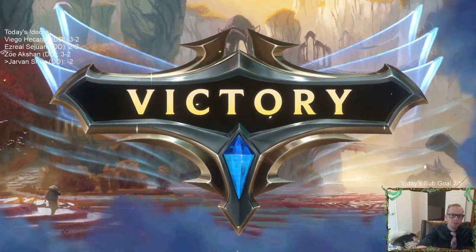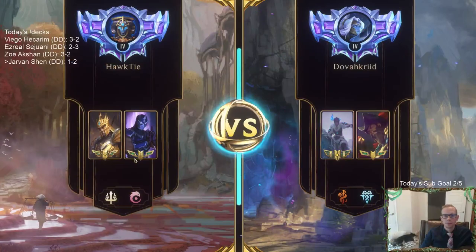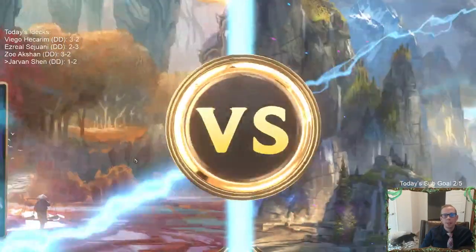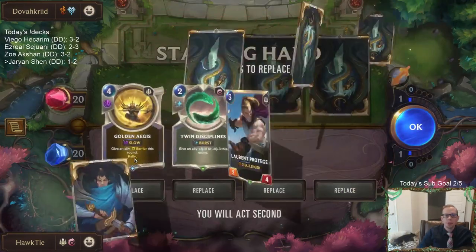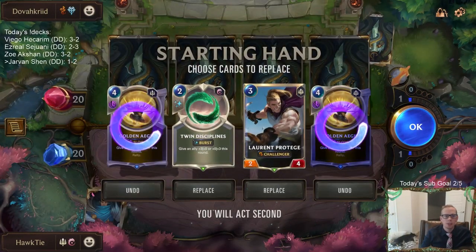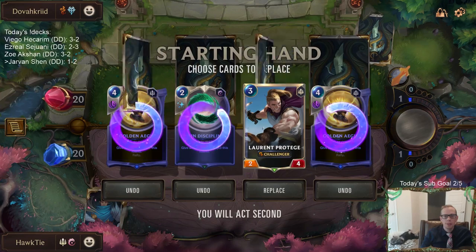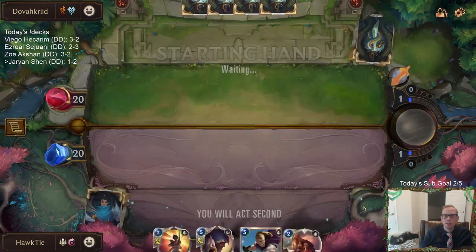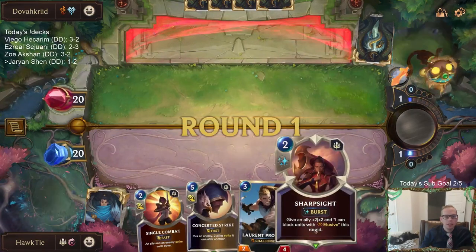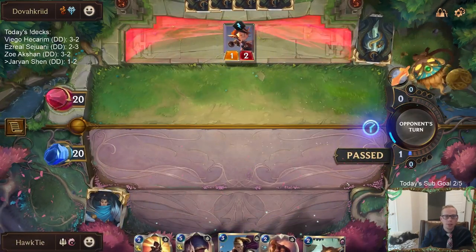This will be a tough one — Sejuani Gangplank. They can bust up some barriers, they've got Frostbite. Frostbite's good against barriers — it's going to be a tough one. Golden Ages is out of here as fast as possible. Twin Disciplines — I think I'm going to send it back. Let's look for some units first. We have Sharp Sights and stuff — we'll find other spells that are very similar to it.